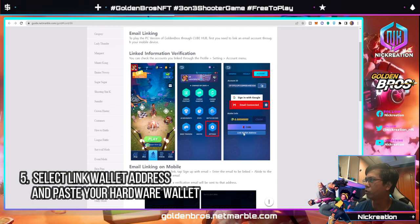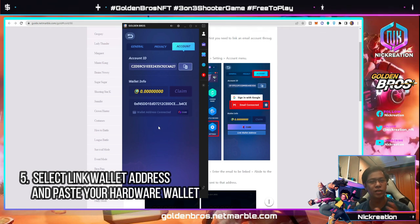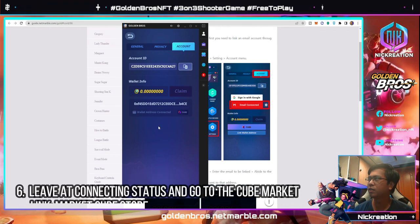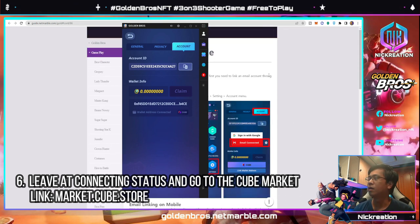Instead of connecting your Cube wallet, you will select the wallet connection. According to the guide from Netmarble, you will select 'Link Wallet Address.' Once you've selected that, just paste the wallet address from your MetaMask wallet — the one that you got from Treasure.